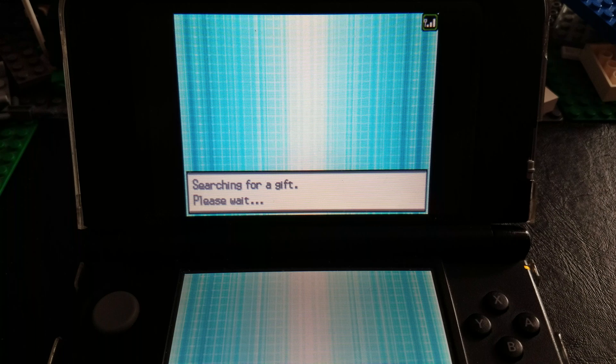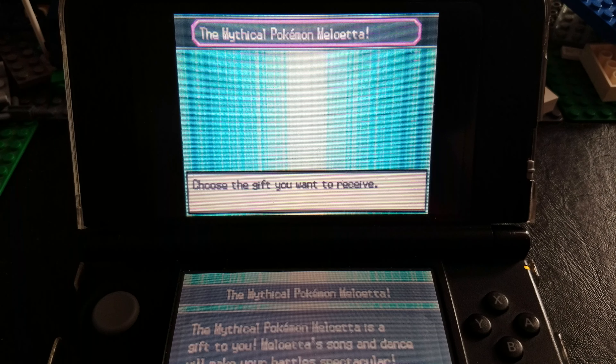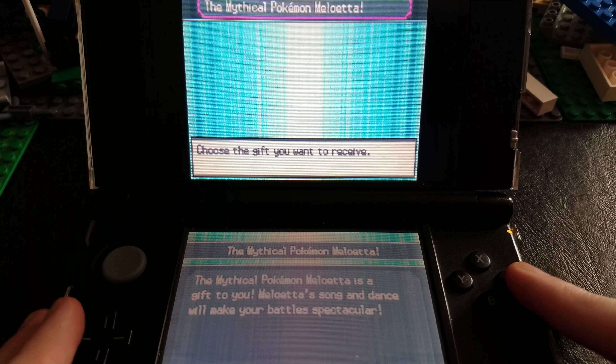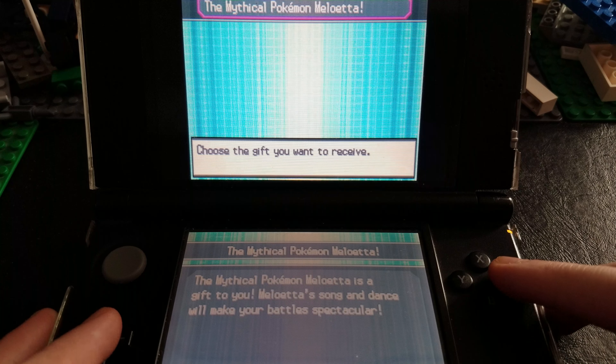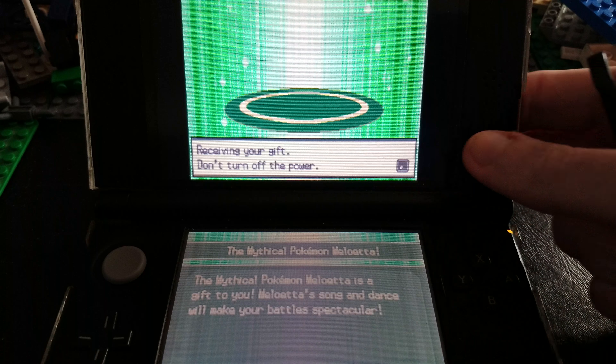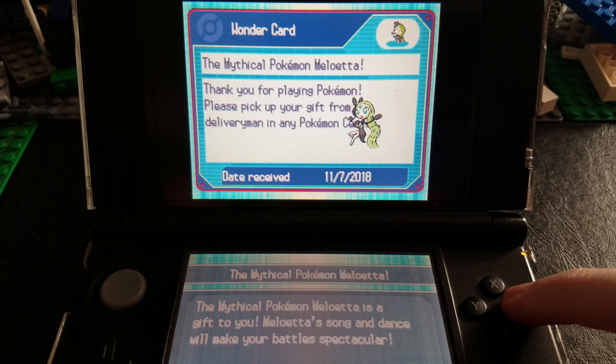Once you get into the menu, you want to go to Mystery Gift, and then Receive Gift. It's saying, do you want your connections to be on? Yes. And here is the catch — you want to go into Get via Nintendo WFC. Not wireless, not infrared — Nintendo WFC. Click on that and it will ask if you want to connect to Wi-Fi. Yes, of course. Now you wait, and as you can see, this lit up, meaning it's connecting to the internet.